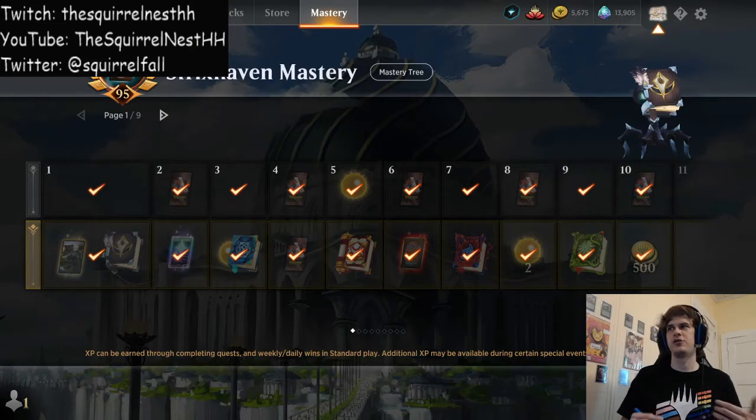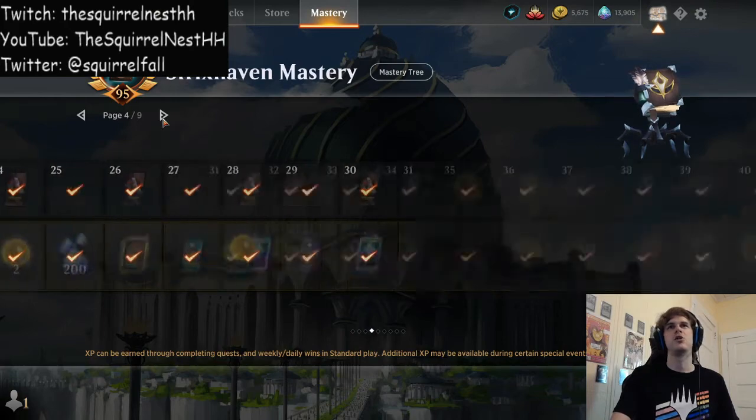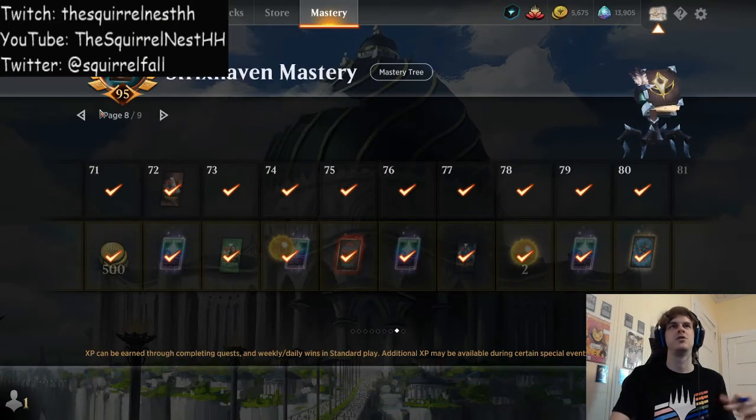I'm going to go over this Strixhaven mastery pass that I have and show you the differences of what you would be getting if you didn't have the mastery pass. If you look at the top row, these are rewards that XP will lead towards — what you get if you don't have the mastery pass. If you have it, it'll give you the rewards on the bottom row as well. The top row only has packs. But if you look on the bottom row, there are packs, there are aesthetics, and there's gold.